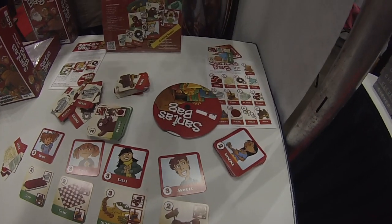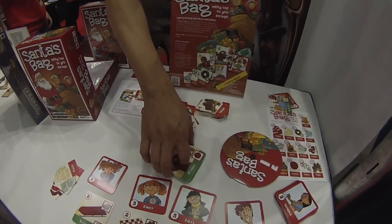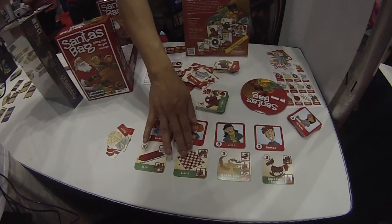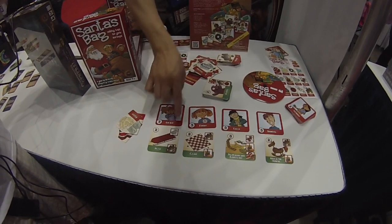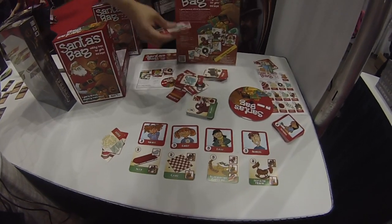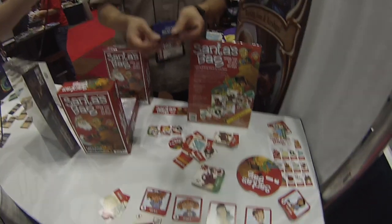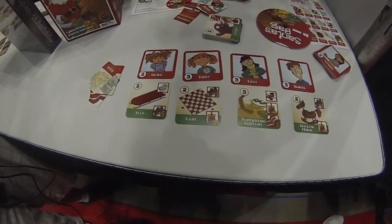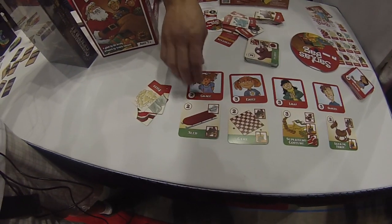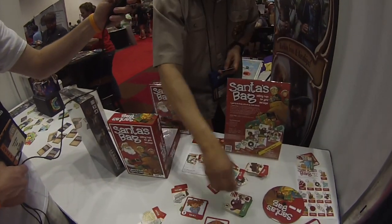Essentially, the players are playing the roles of Santa's Elves building toys for the children. You set up a number of kid cards in a row — there will be 4 kid cards and each one has a toy that they would like. Each toy has icons showing what you need to build it. Each player has a hand of parts cards, and you're trying to have enough parts to build the toy. You draw cards each turn, can do trades with other players, and once you have enough parts you say 'I'm going to build that toy,' play the parts, and claim the kid card — that's your score.